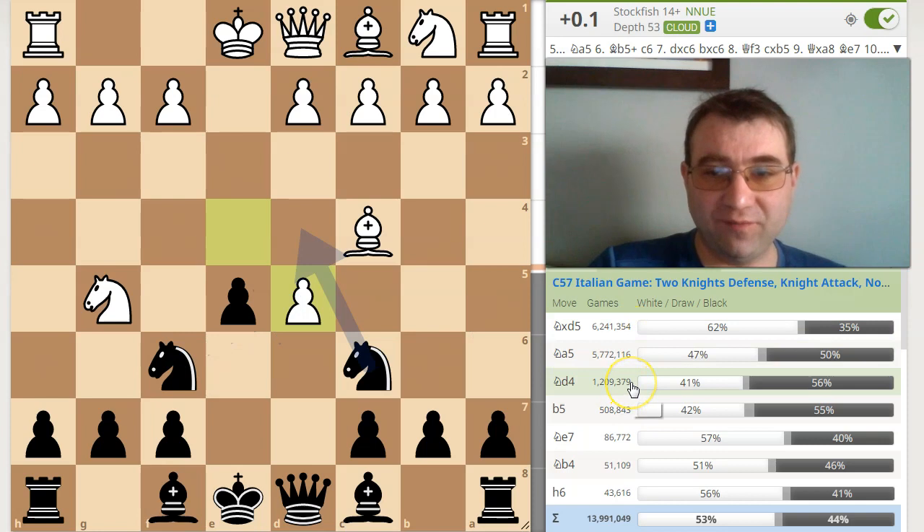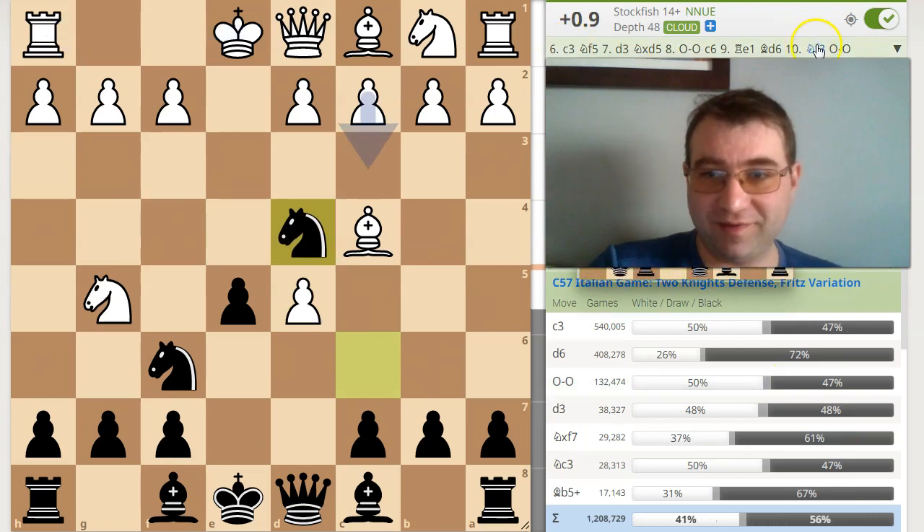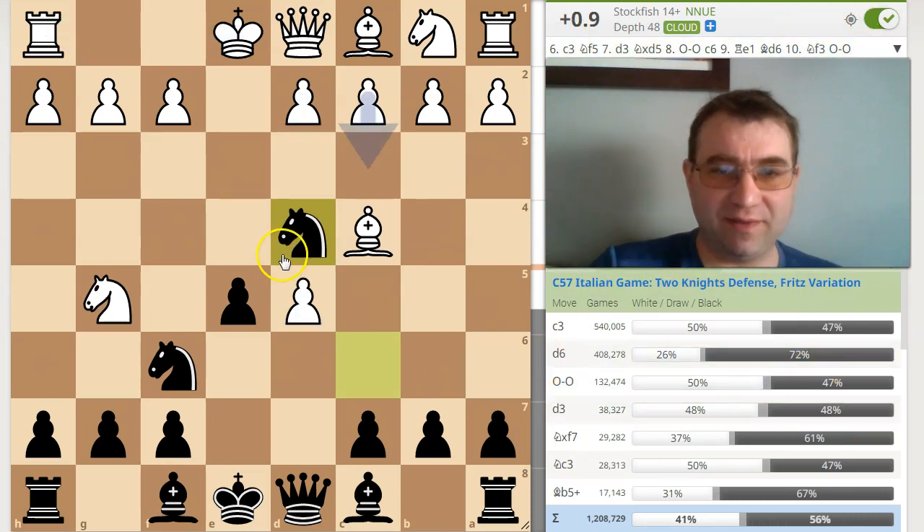But this move knight to d4, the Fritz variation, is actually really good, and you can see the win percentage is really high. You can also see that the assessment isn't crazy for white or anything. White's up a pawn.